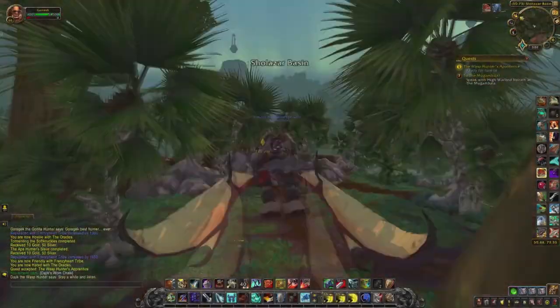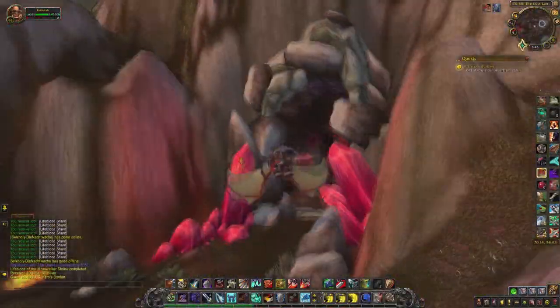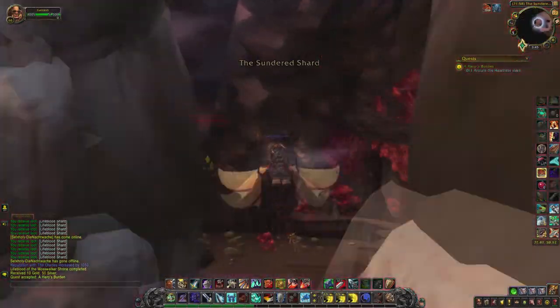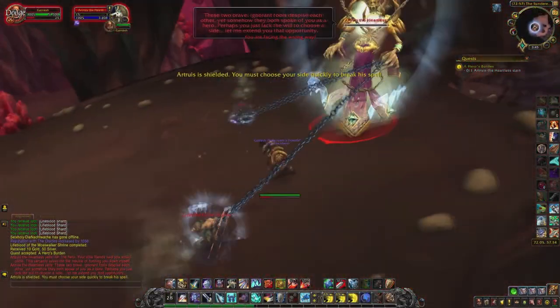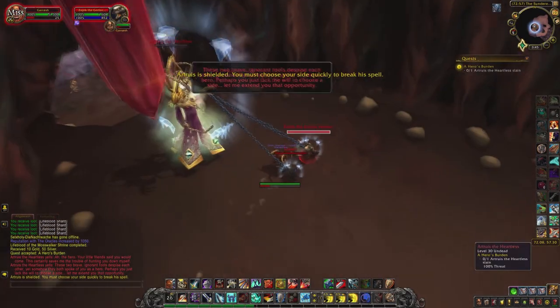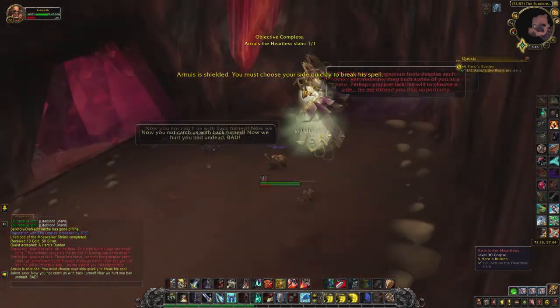However, after a while of questing, we get to change sides and fight for the Oracles for a while, and at some point you have to choose your faction by sacrificing one of the other faction during a fight with the Lich. If you side with the Gorlocs — that's the fish-frog murloc guys — then you can start your daily quests for the Oracles.